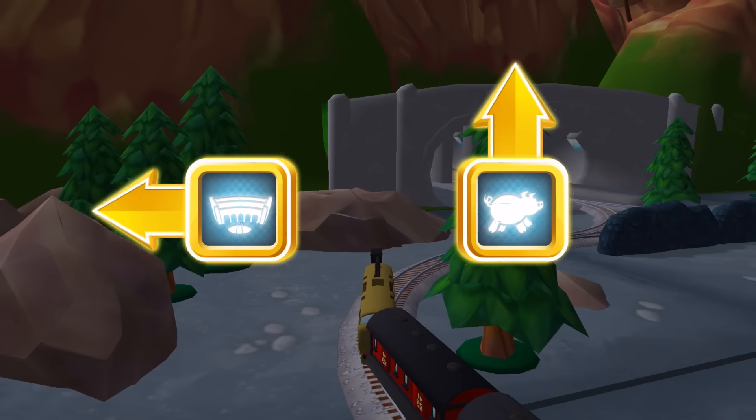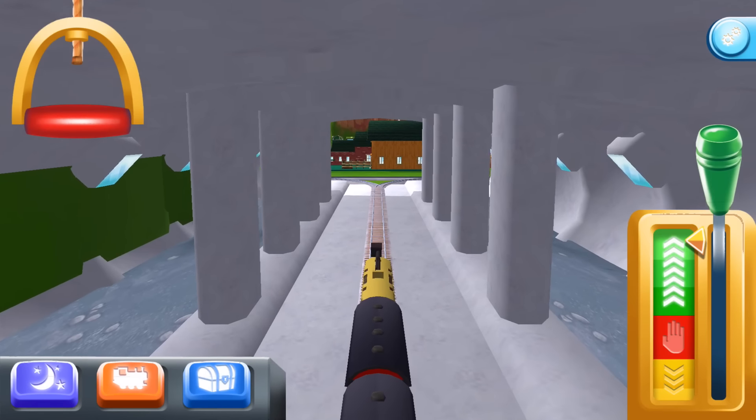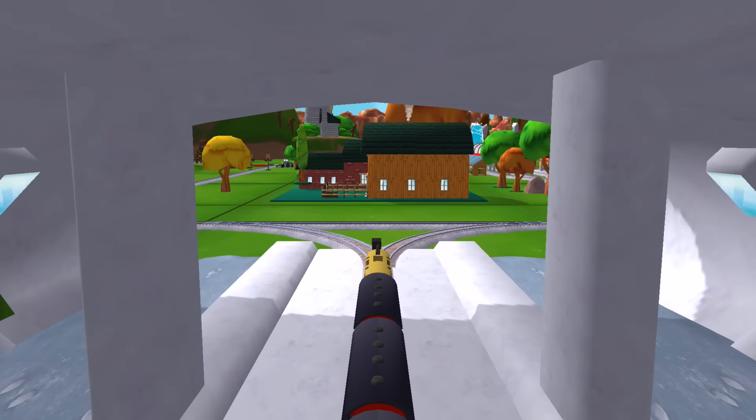Choose a direction! Forward leads to the next stop — Tidmouth Sheds! Left leads to Tidmouth Sheds! Knappford Station is just ahead!